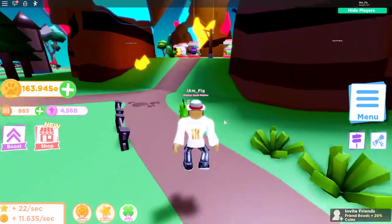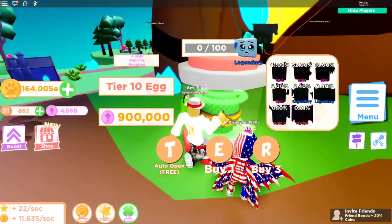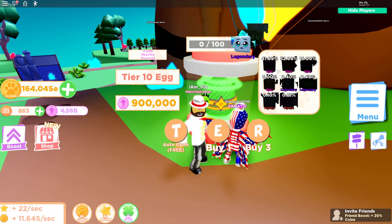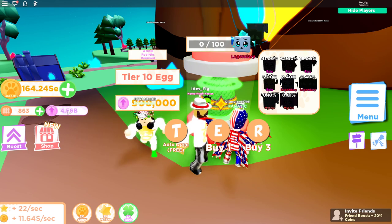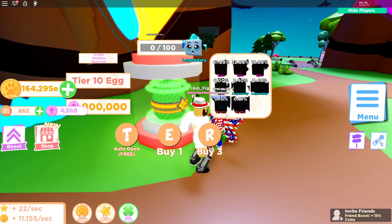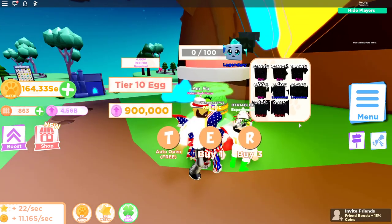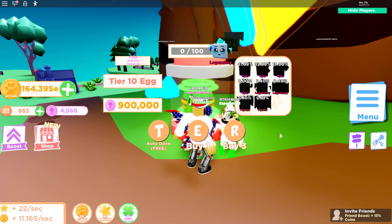The best part of the update is a new egg they added into Pet Ranch with some really awesome looking pets. There are new epics, legendaries, and two mythics this time. A Tier 10 egg costs 4 million rebirths — that's a lot — and 900,000 rebirth tokens a piece. Good thing I have almost 5 billion rebirth tokens. Disney is right there also trying to get a bunch of new pets.